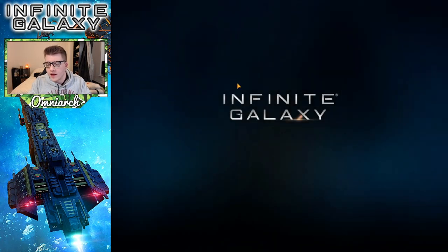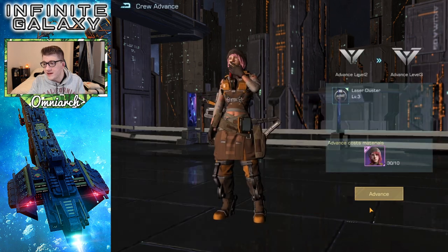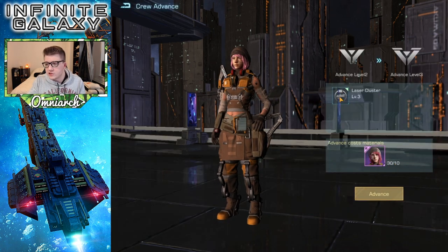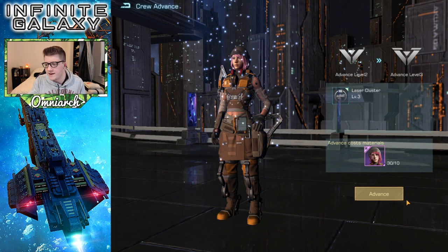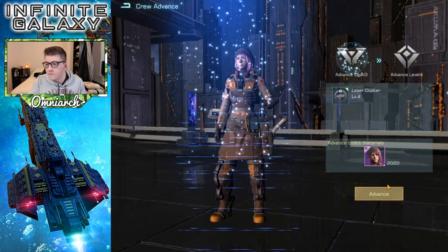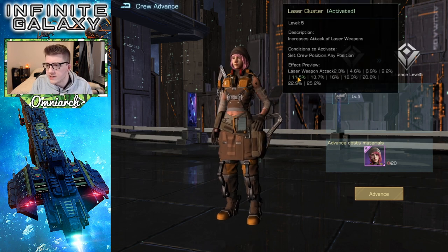So I've been saving them up for a while. You can also see here that when I was purchasing those bundles I did get some more of our girl Helen, so we are able to advance her. I think only twice - this is gonna increase her laser cutter ability, which is awesome. Let's go ahead and advance that. She is advanced to level three now. We're gonna bring her to level four - everybody pog champ in chat. Her laser weapon attack is up to eleven and a half percent. That's super good.